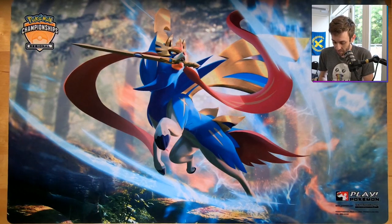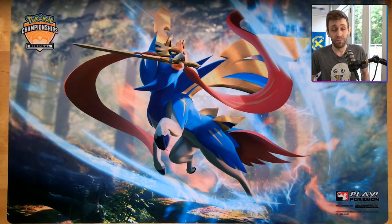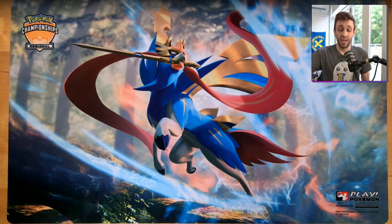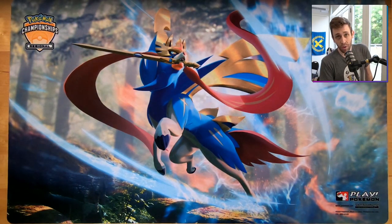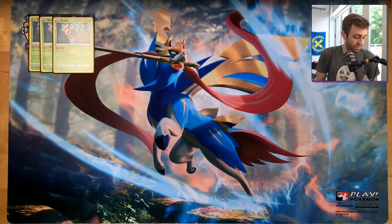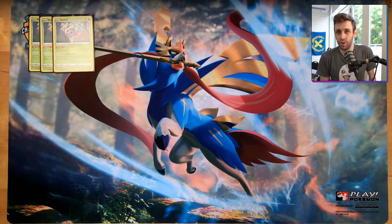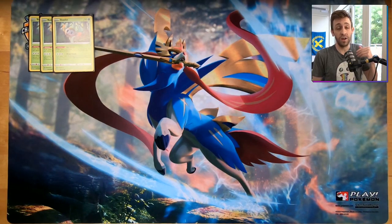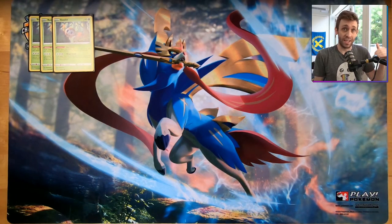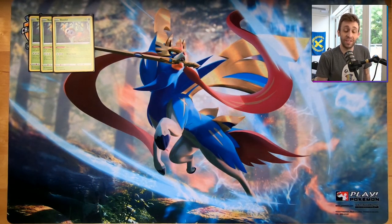Starting with Pokémon — this might be surprising because most Decidueye decks run a full line of four Rowlets and four Decidueyes, maybe a couple of Dartrix in the middle. But the concept behind this deck is you actually want to focus on Behemoth, so you need to find deck space for Behemoth, Triple Acceleration energies, and ways to find Behemoth. We're thinking just three Rowlets. I'm using the new Rowlet, but you could use the one from Cosmic Eclipse — if you do, you could add Green's Exploration for early game setup.